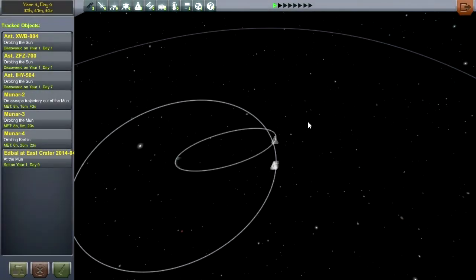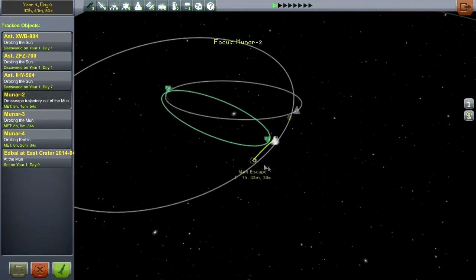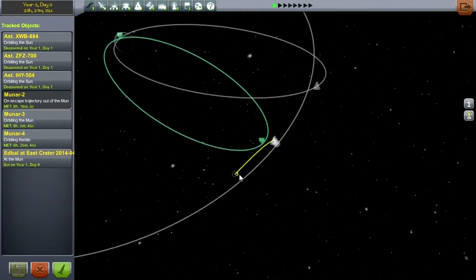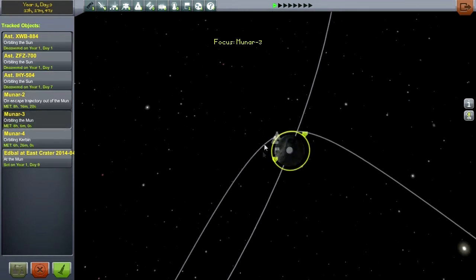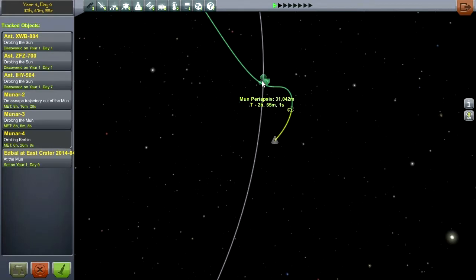Hello everyone and welcome back to my asteroid defense series in Kerbal Space Program 0.23.5. In the previous episode we set three missions in motion — three missions to the moon. The first mission has already landed Edbal Kerman at the east crater, gotten valuable science, and is now on his way back to Kerbin. About one hour and 33 minutes from now, the second mission with James Kerman is in orbit around the moon, and the third mission is still en route with its encounter in one hour and 23 minutes.